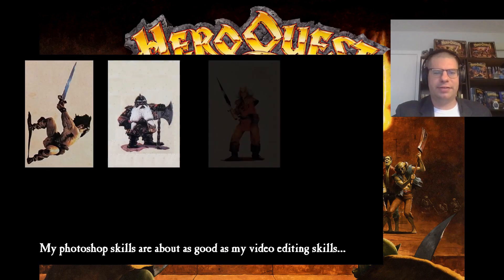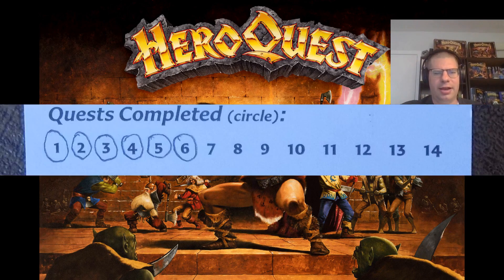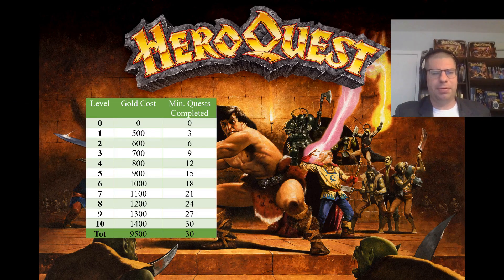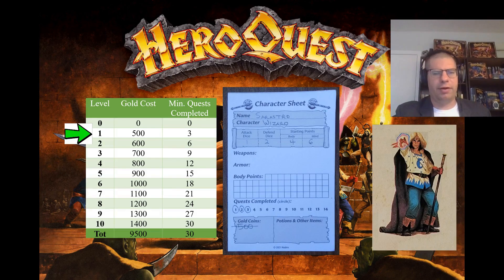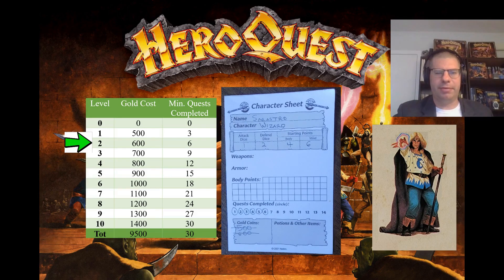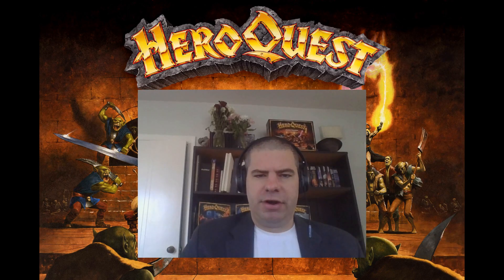Each class has a deck of 10 improvement cards. When a hero completes three quests, and again every three quests thereafter, the hero can seek training. Training costs 500 gold coins per level, and each subsequent level costs an additional 100 gold coins. So, for example, a hero with no levels must complete three quests and then pay 500 gold coins to draw from the leveling deck. If a hero has already drawn from that deck once, they must complete an additional three quests before they draw again.